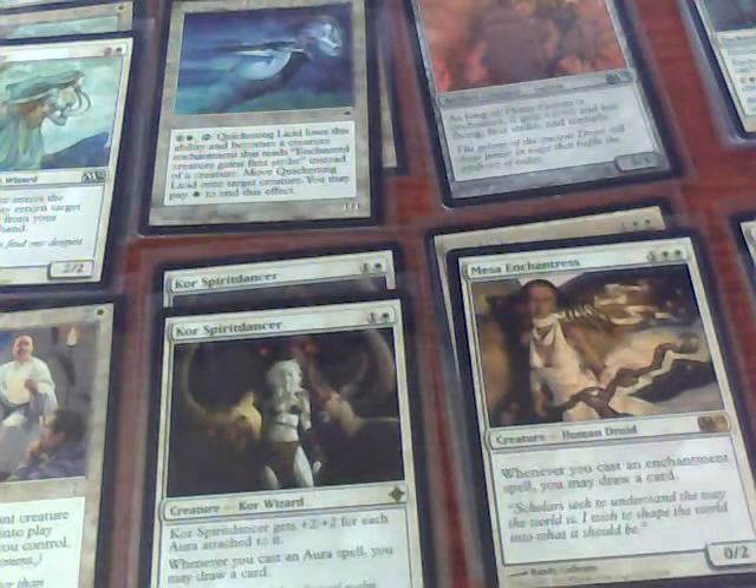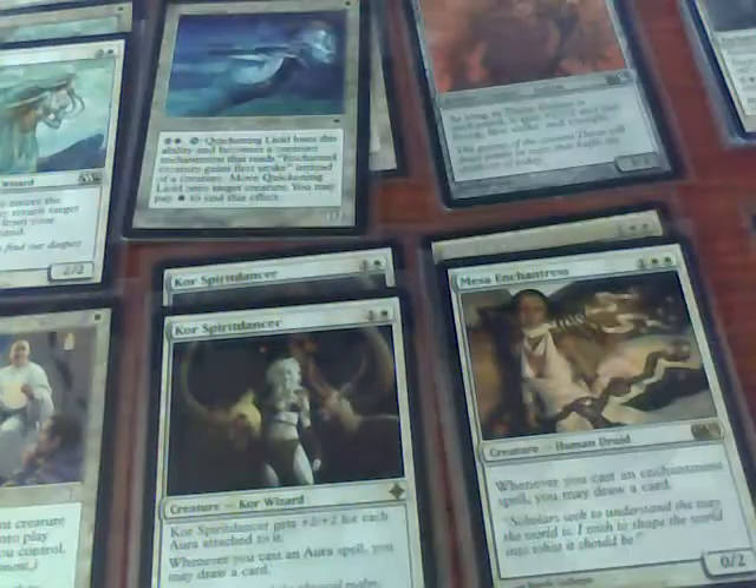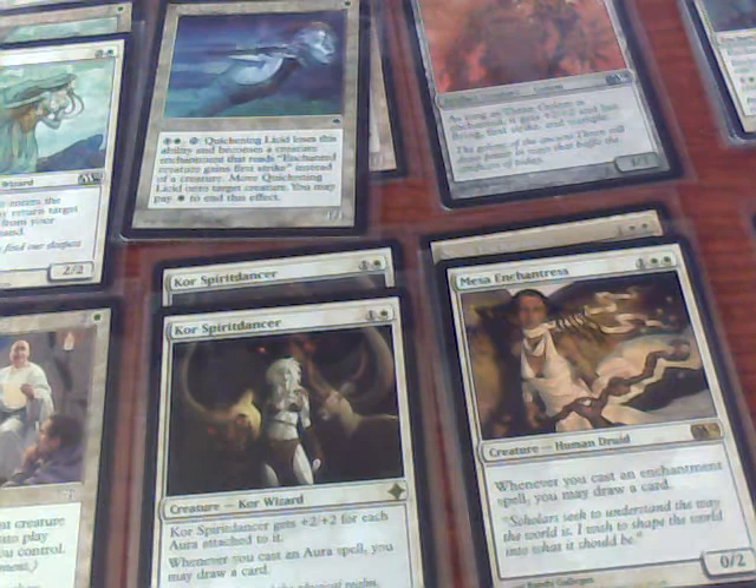For creatures in this deck I have 13, with another 10 Opal creatures. So those are both creatures and enchantments if you think about it.